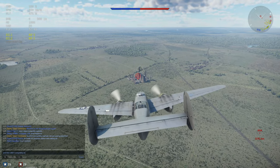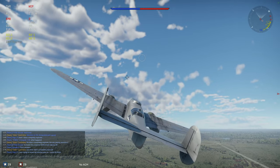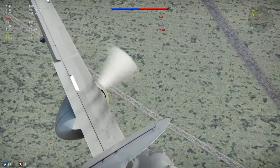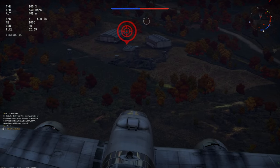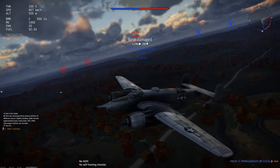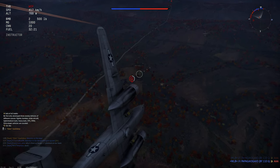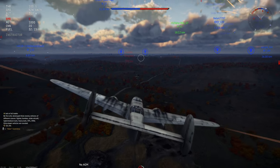The Grizzly has mediocre defensive turrets and a subpar bomb load. You could go into Air RB with no bombs to go after enemy bombers, but its rate of climb and general performance are somewhat lacking. The 75mm cannon is very difficult to aim against aircraft, and going in with bombs is essentially a death sentence, especially on larger maps. The Grizzly lacks the maneuverability to consistently get kills, the air spawn to kill bombers, the bomb load to kill bases, and the defensive armament to defend itself consistently.